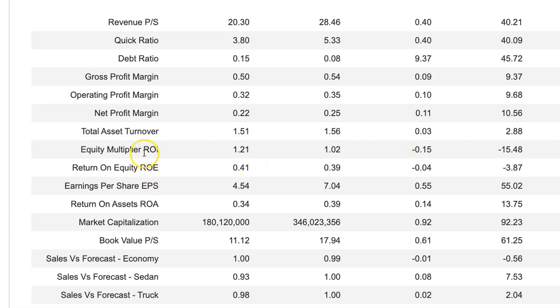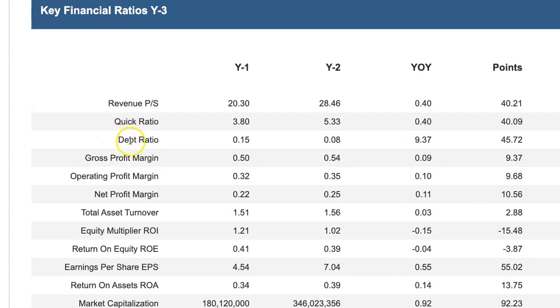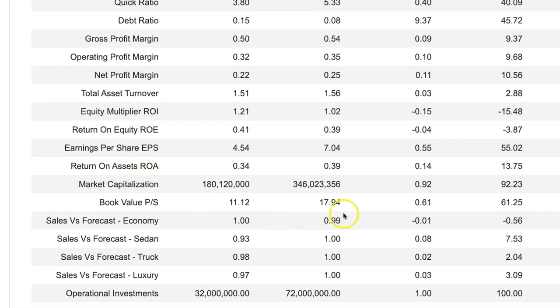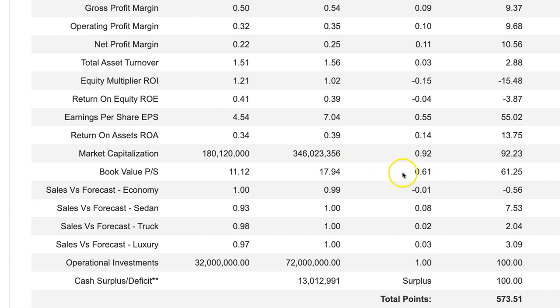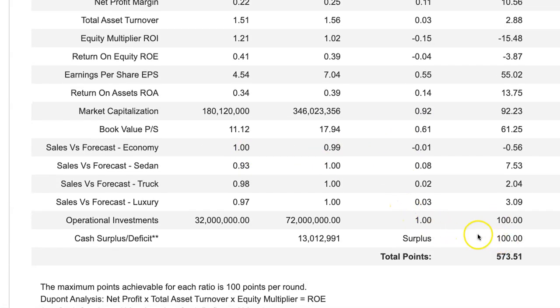Profit margins went up 9%, 10%, 11% on the net. My return on equity and return on investment were lower because I created more equity than I did profits. It's not necessarily a bad thing, but the return on equity is harder to make the more equity you develop. My earnings per share went up 55%, and market capitalization and most of these variables are covered in chapter three. My forecasts were more accurate, so I had a total of 500 points, and my operational investments were over 100% with a positive cash surplus.